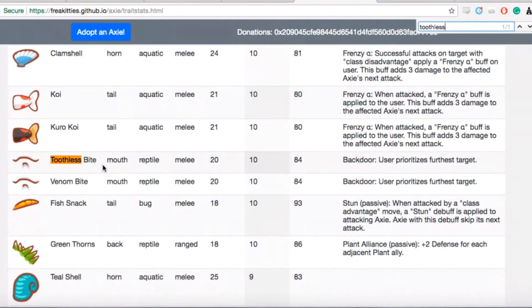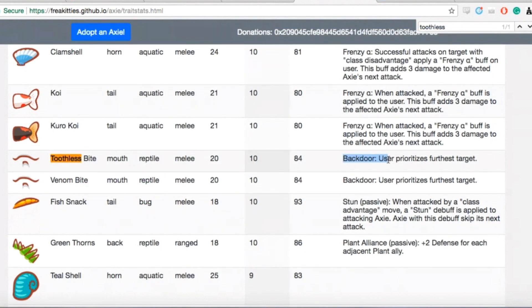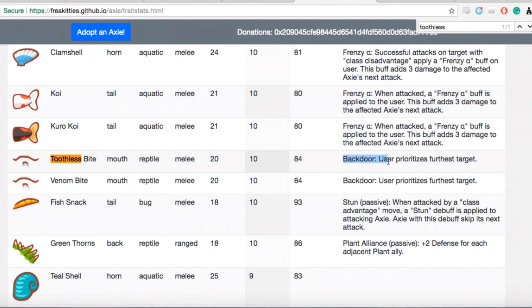So we have the toothless bite — the most lit move in my opinion, released by the genius Masamune. This move has a mechanism called backdoor where the user prioritizes their furthest target. I'm wondering if you have three Axies with toothless bite or venom bite, can you arrange them so that you focus fire? Might be possible.